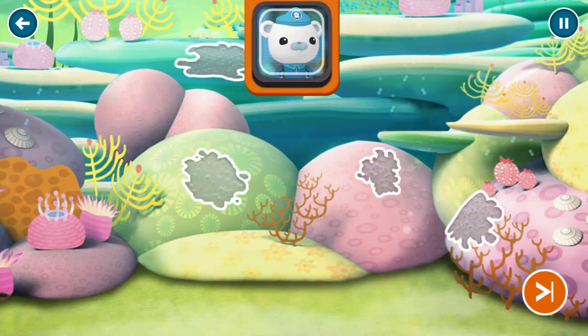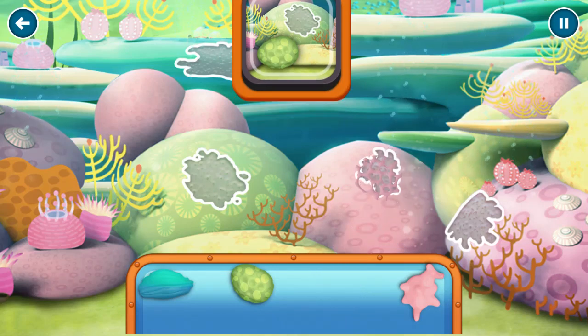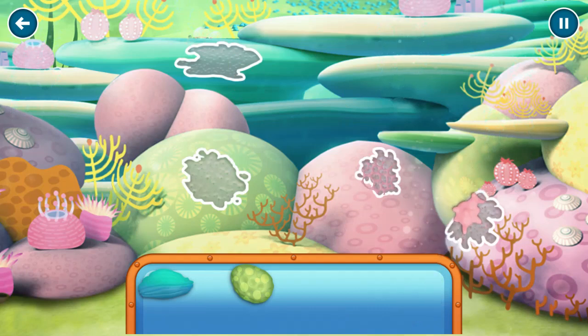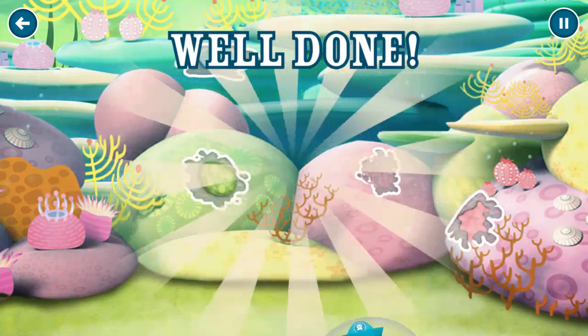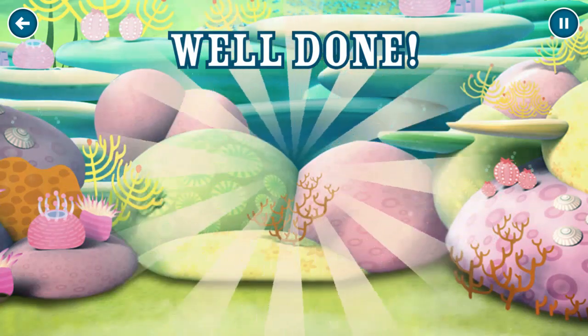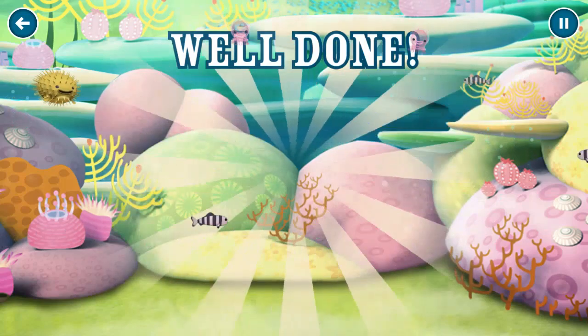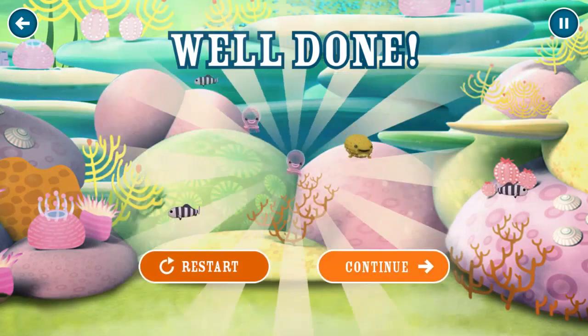Right, we need to attach the healthy coral to the sick areas to help them grow back. Move the healthy coral into place — drag them into position. Aye, aye, Captain. Excellent work! This coral will be back to normal in no time. Hooray! Continue.